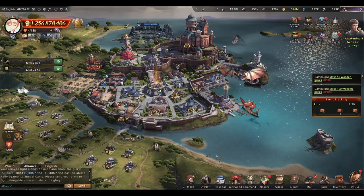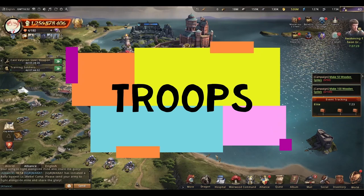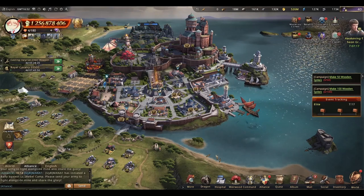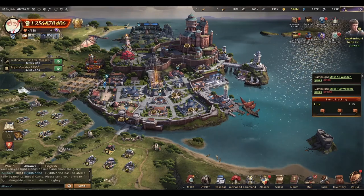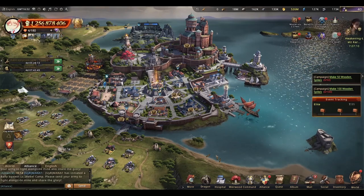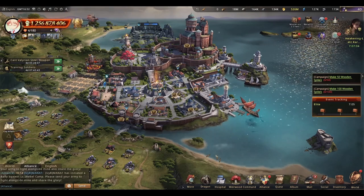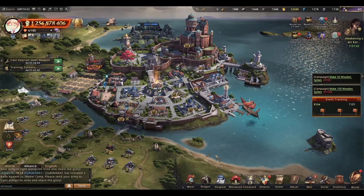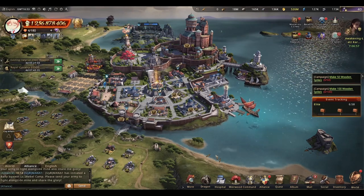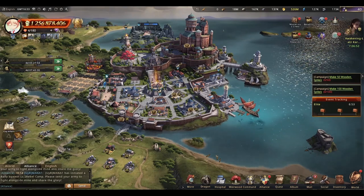First off, you want the majority of your troops to be one type — infantry, cavalry, spear, or bowmen — it doesn't matter as long as they are one type. Assuming you have your iron defense tree maxed and around 15 to 16 million defense on your wall, you can go with 4 to 5 million T4s, 2.5 to 3.5 million T3s, and 2.5 to 3 million T2s, with the rest being tier 1 troops.